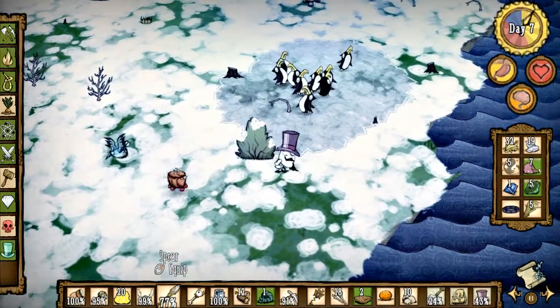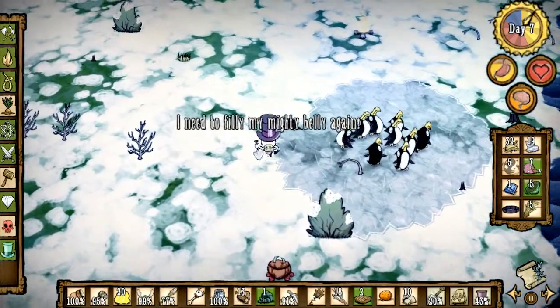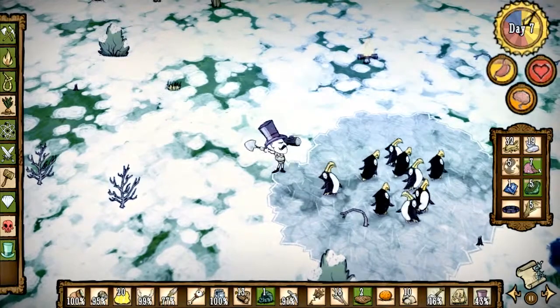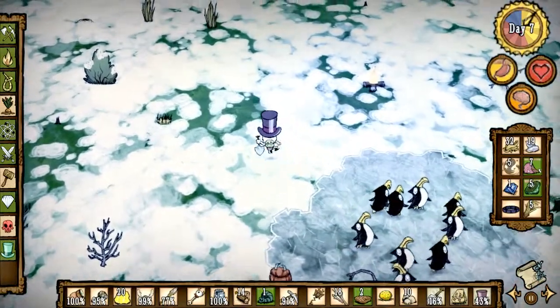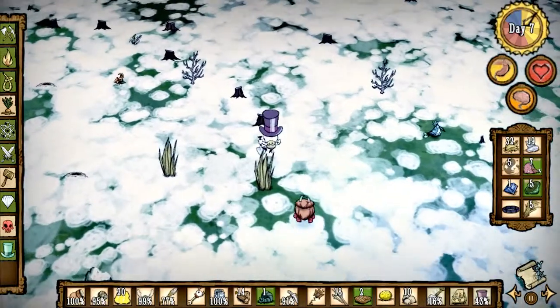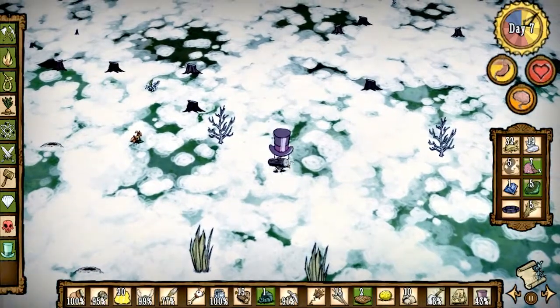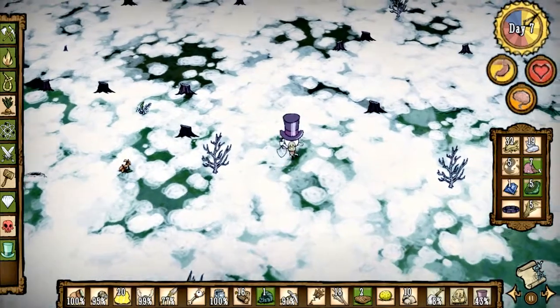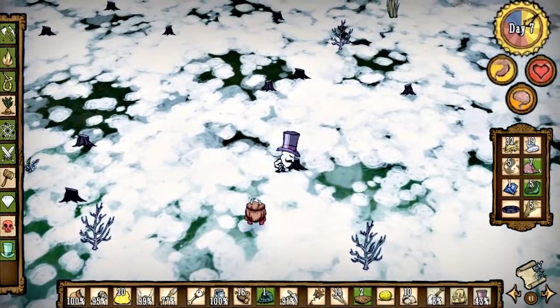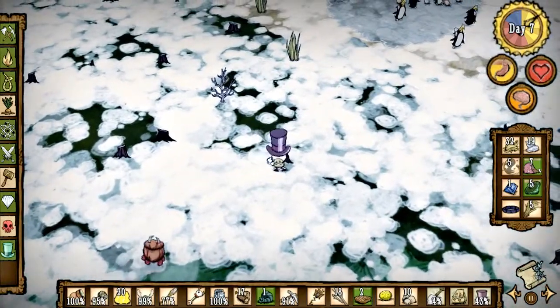Maybe this is part of the gimmick — like a new thing. This is one for the community, the Don't Starve community. Did they implement this as a gimmick for the king of winter? Like — it's winter, but trees don't grow, they're cut down. No, that can't be it.